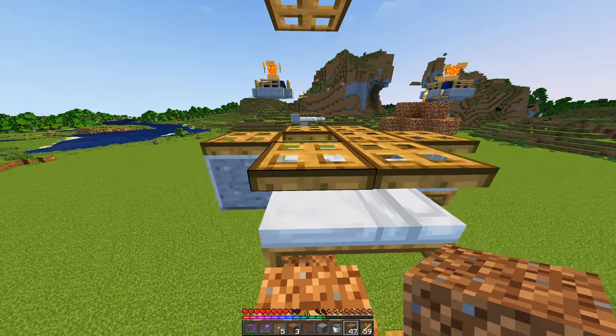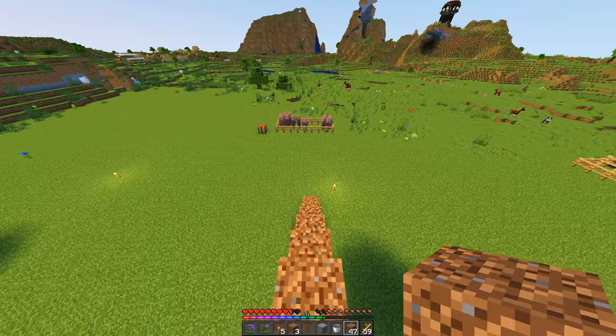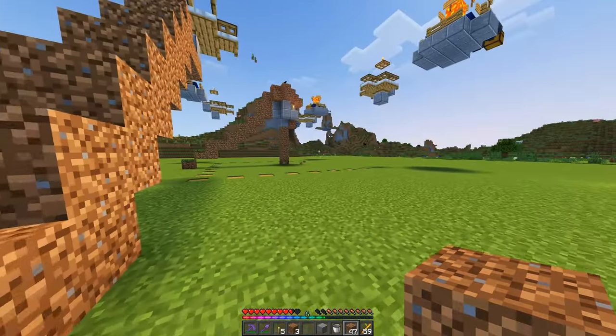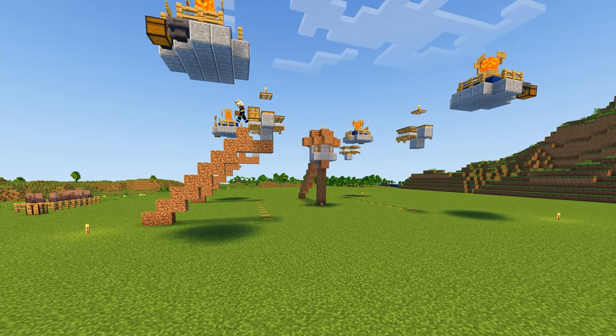Add one more stair up here at the top and then make sure these trapdoors are open. This is going to allow the villagers to get in here, and then we are just going to repeat that for all four of these sections.